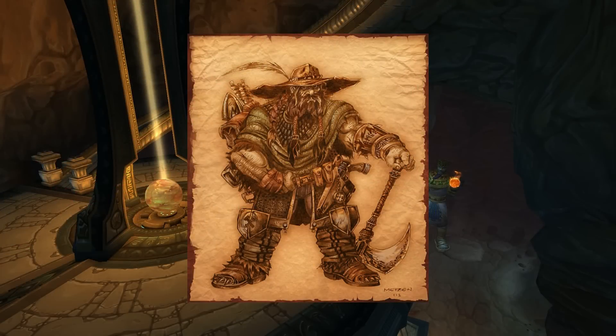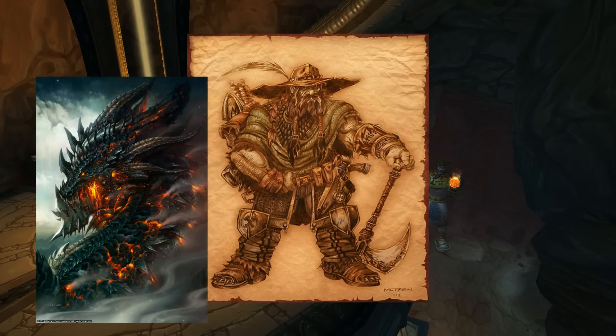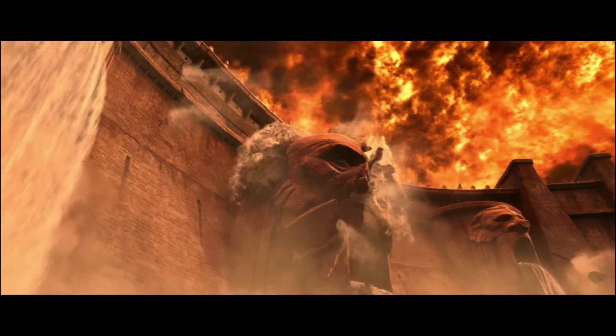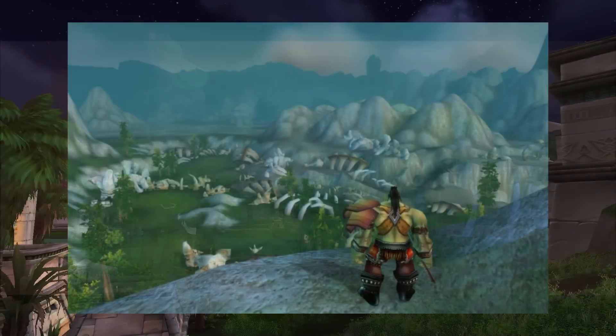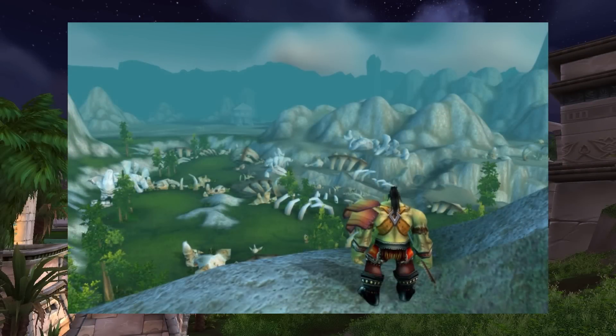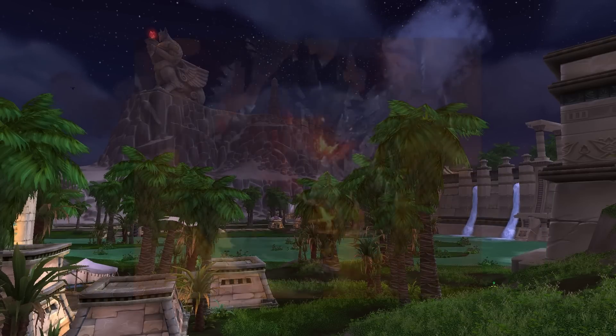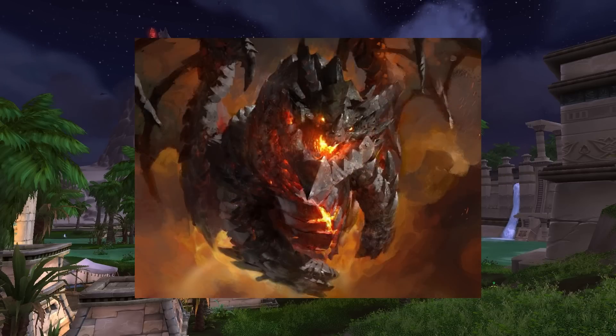Bran's theories proved to be incorrect when the mad black dragon aspect Deathwing returned to Azeroth. This caused a cataclysmic event that would forever reshape the lands of Azeroth. While much was destroyed, new life and new discoveries lay in the wake of Deathwing's destruction. One of these discoveries was Uldum. The region had been hidden by a Titan cloaking device which Deathwing's arrival had damaged, allowing for the new discovery.